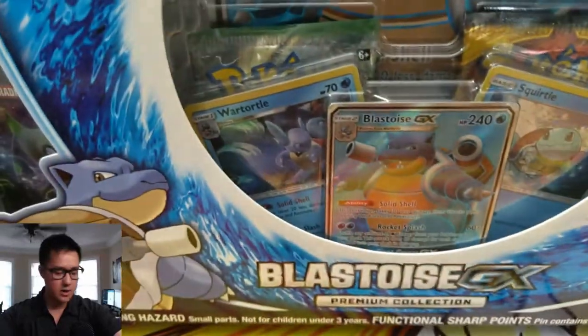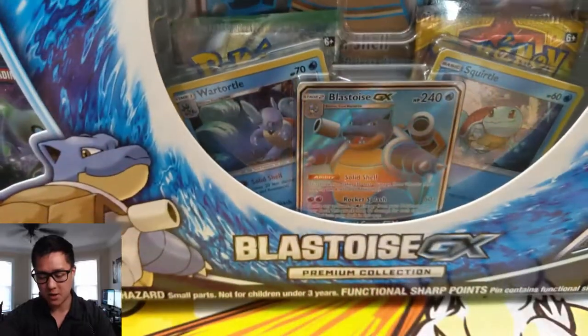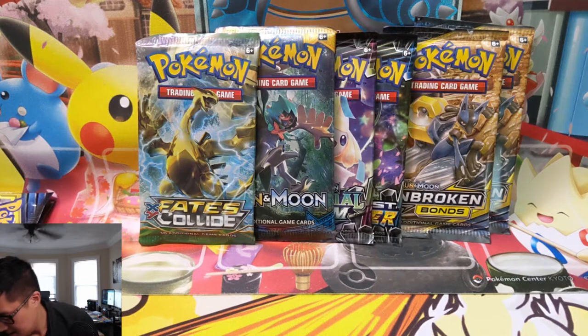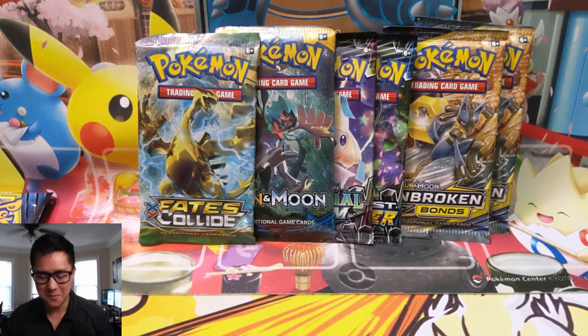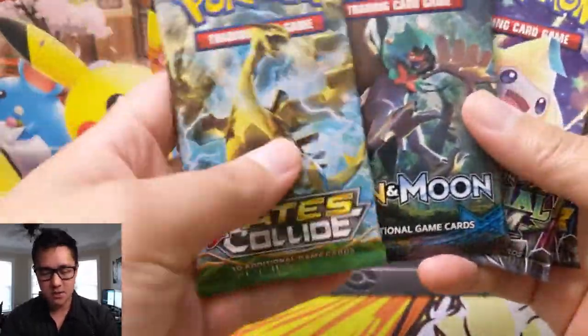For a quick, very fake magic trick, we found a way to quickly open up the box — you don't have to watch us fumble around. Just give it a couple of taps and boom, it's all opened up. Quick rundown: the packs are Fates Collide, Sun and Moon base, two Celestial Storms, and two Unbroken Bonds.